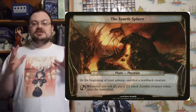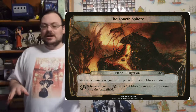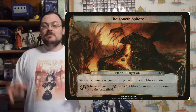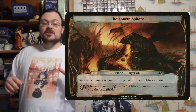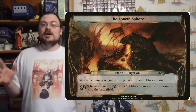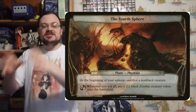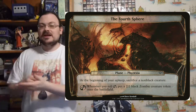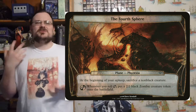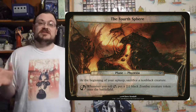At the start of a Planechase game, you set everything up as normal. It's better in a multiplayer format. Everybody gets their own decks and plays with whatever deck they want. You take whatever deck is appropriate to the format — whether it's specifically Planechase or modern or whatever, you're playing it with Planechase too. You take the Planechase deck of Planes, shuffle it up, and build it however you want.